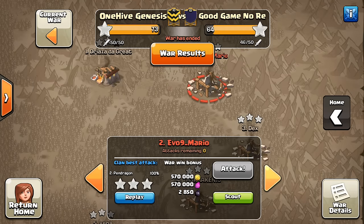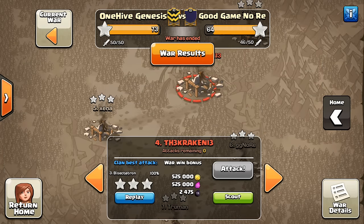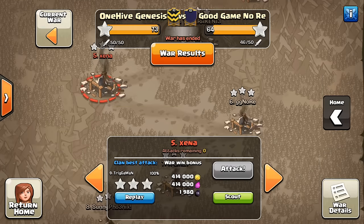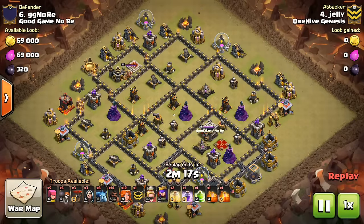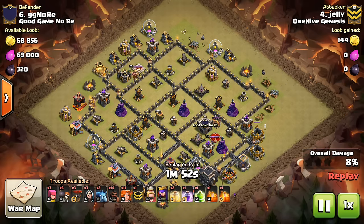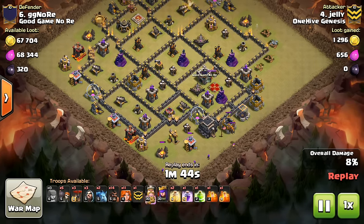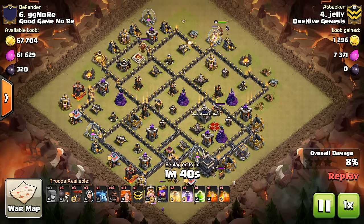These are kind of bully attacks, these next few, because we outmatched them a little bit at the high level with our Town Hall 10s, at least for our attack on their defense. Let's take a look at some Town Hall 9 attacks, starting with number 6. I'm doing my best in these videos recently to try not to show all Valk attacks — that's almost exclusively what's being used. I'd say 4 out of 5 attacks are Valk attacks, Town Hall 9 through Town Hall 11. Town Hall 9 Valks might be a little bit too OP, but it's still fun.